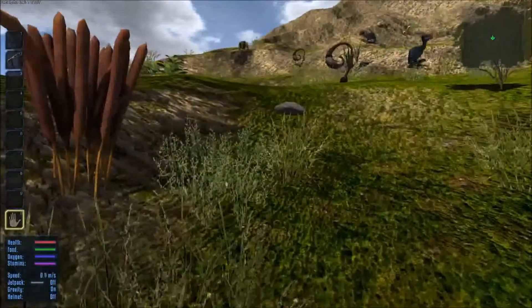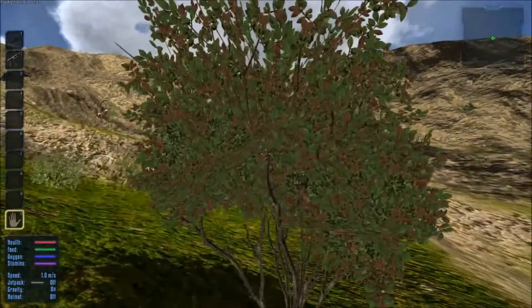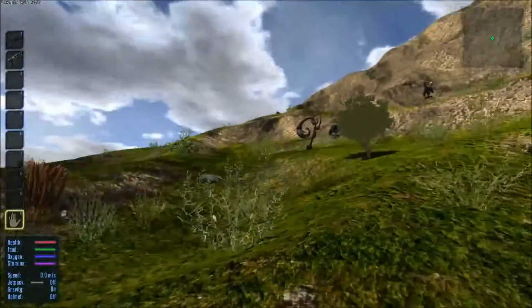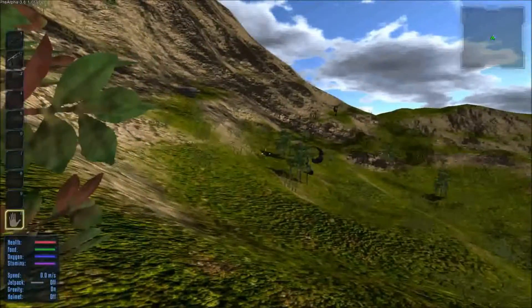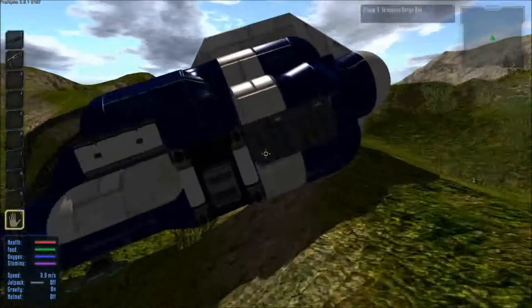We've got a lot of corn dogs laying around and bushes nearby. I'm thinking maybe Akura is a colony world, or a terraformed world, because there are so many aspects of Earth on it - like triceratops and these Earth-like bushes.